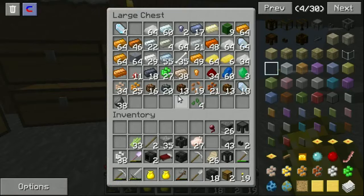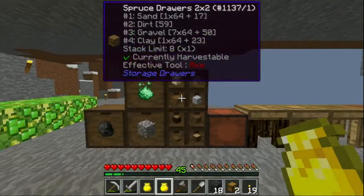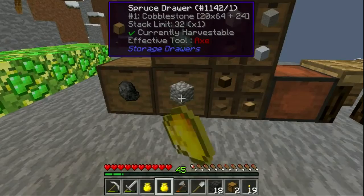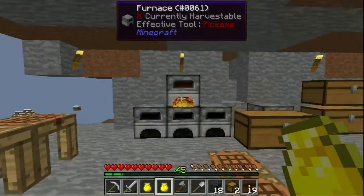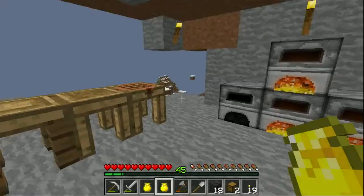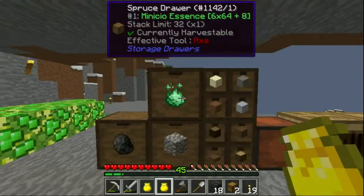I thought I saw some stone — no. Let me just put a little back up there. Is that stone? Wait, I'm confused — that's sand, that's gravel. Shift right-click, take a couple stacks out, smelt it down. I didn't mean to put that in my bag of holding.